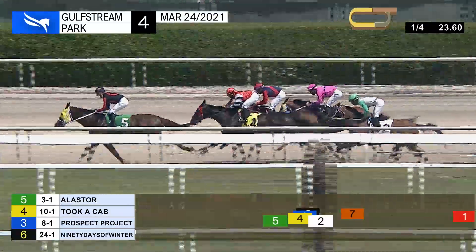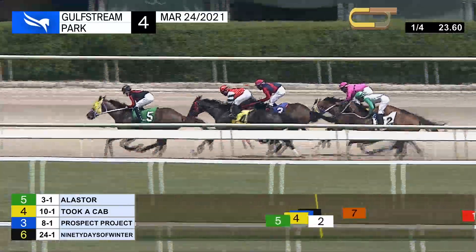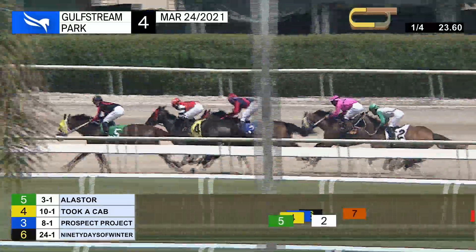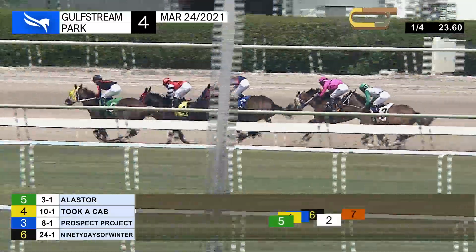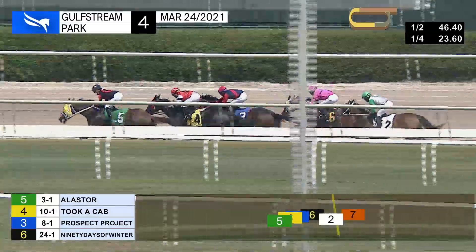Five furlongs left to go. 23 and three for the opening quarter. Alistair on top by a length and a quarter. Took a Cab second. Prospect Project third. Pink colors of 90 Days of Winter racing in fourth. Loose rain while fifth is Excalibur, and it's a length and a half, almost two back to the outside and Harper Go Lucky.